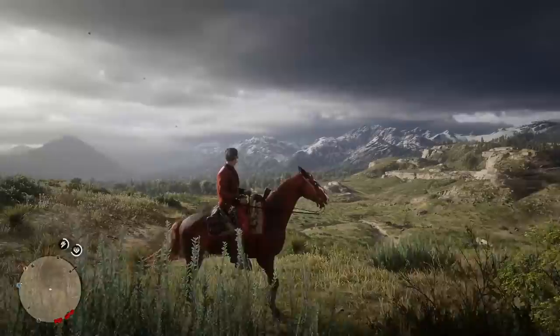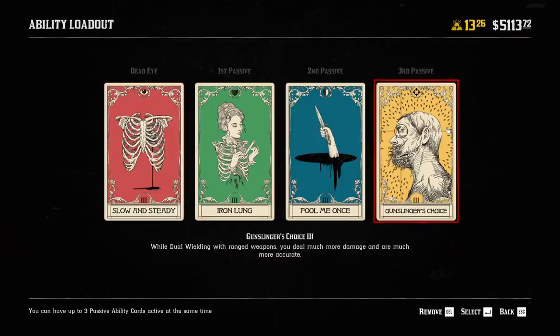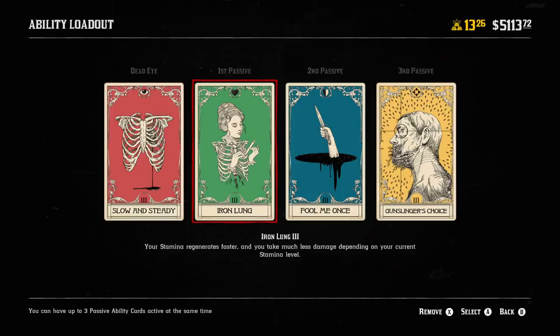This game is beautiful. But the first thing we're going to go over today are the ability cards you should be using to make yourself darn near invincible. This is the ability loadout that I have been using, and it is extremely effective for staying alive for a very long time, even when tons of people are shooting you. Slow and Steady is a key one here — while Deadeye is active, you take much less damage and headshots do not kill you outright. Taking damage will drain Deadeye and you cannot run or sprint, but this really isn't a problem, especially if you're using tonics and eating the right food. Fighting NPCs, we don't really need to worry about increased damage because you're going to one-shot everything with a headshot anyways.